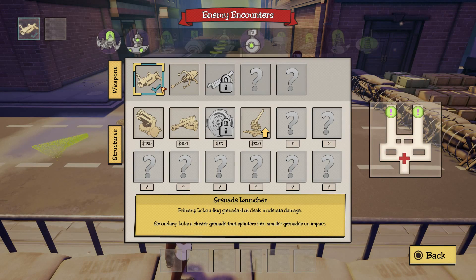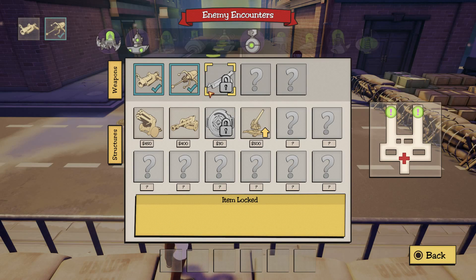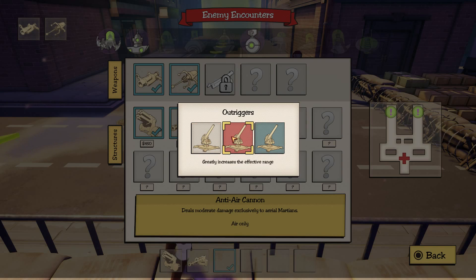You have weapons that you can use. I'm playing as the rocket scientist, so I've got a grenade launcher and a phase pistol at the start. I can unlock a Tommy gun, but I don't really want that. I also have a mortar, an anti-tank gun, and an anti-air cannon.